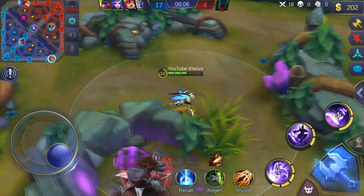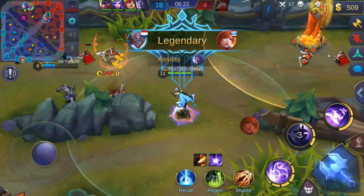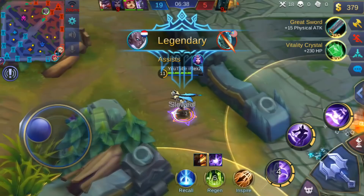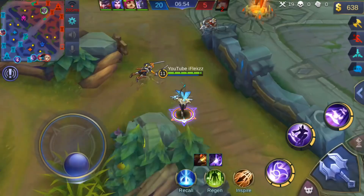I get some mana back so I don't have to base and waste time. I see Fanny in the top lane again because I'm always looking at the minimap. I steal the kill from Moskov — sorry Moskov, I didn't see his HP was that low. Our Alice is pushing against Gord — I flank from the other tower and manage to kill Gord. Fanny is going top lane again and is scared of me, but she goes in and loses. The damage is insane — I'm so fed they can't stop me anymore.